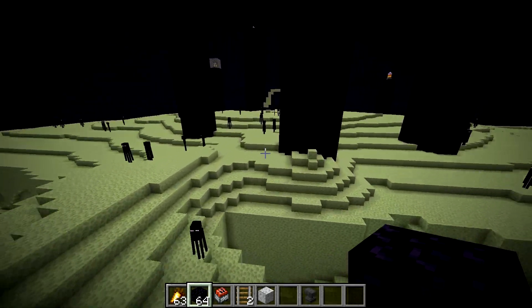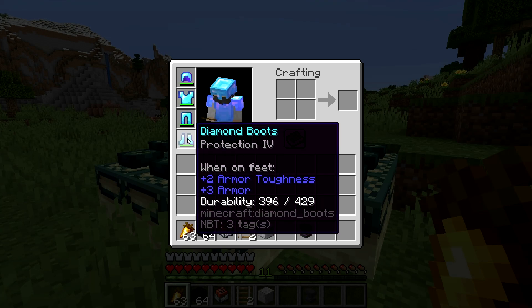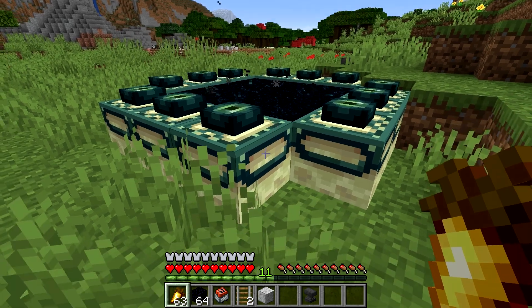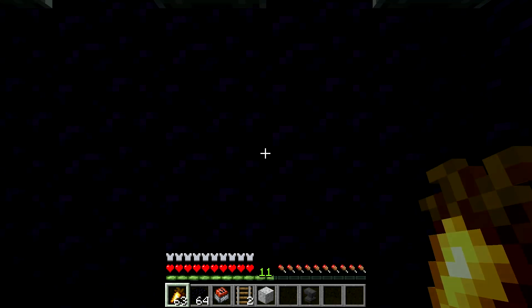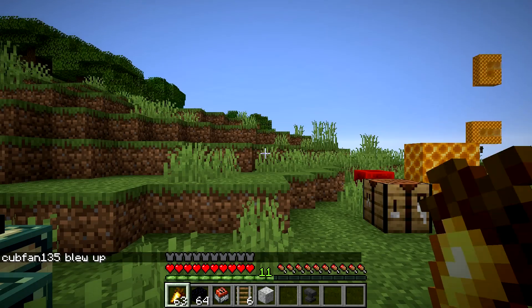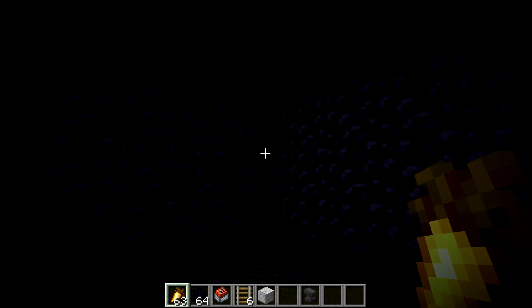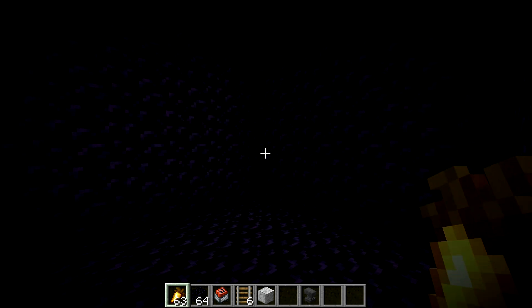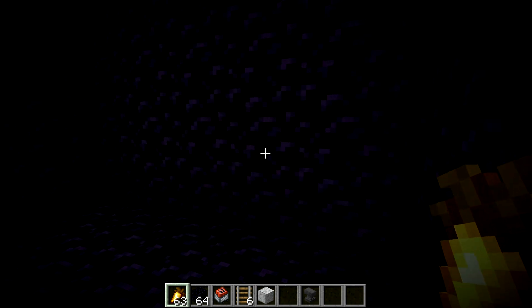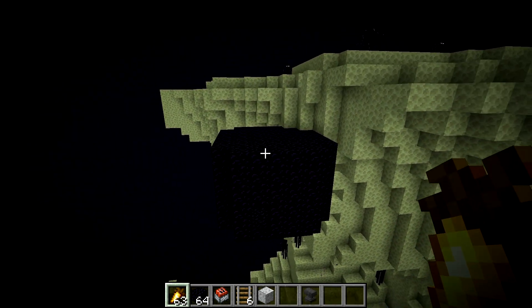Let's go ahead and go to the overworld now and jump through in survival — see what happens. Game mode is in survival, we got our gear on, let's go ahead and jump on through. Yep, that's pretty devastating. That trap kills pretty quickly — you don't really have too much time to react. It also has almost no collateral damage because you're in a box of obsidian.